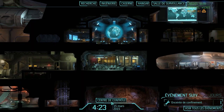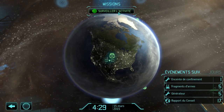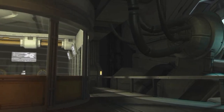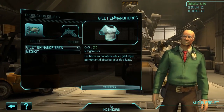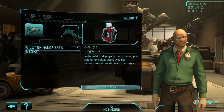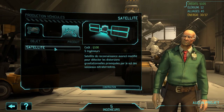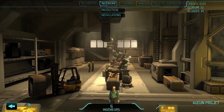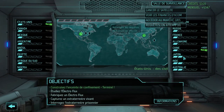Back at the control center, we have the next upcoming events. The confinement facility is built — that's for holding aliens to study them better. I have no more satellites available but all zones are open.